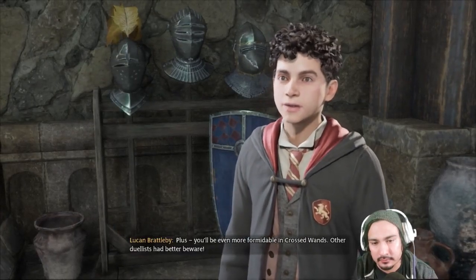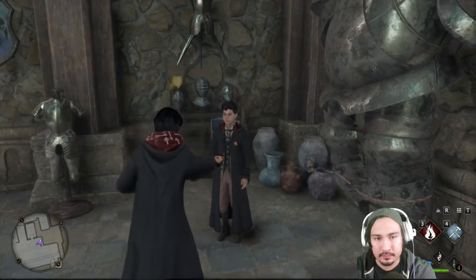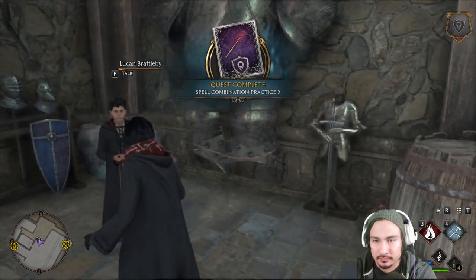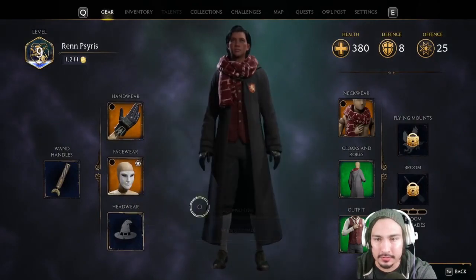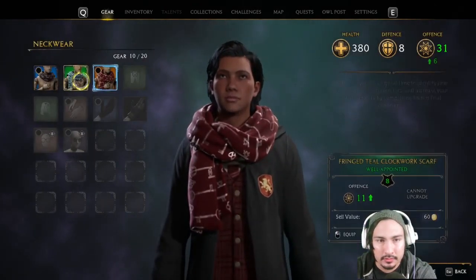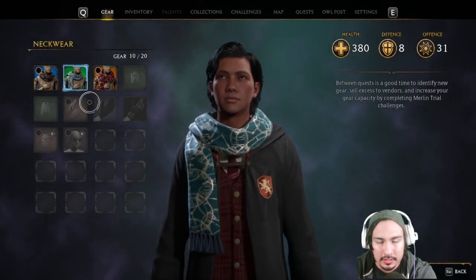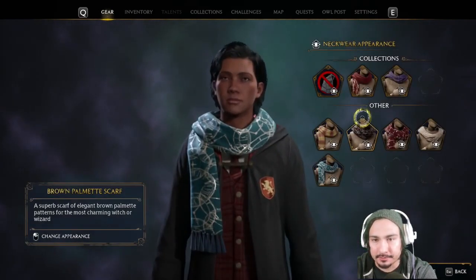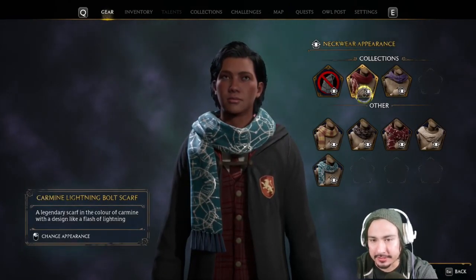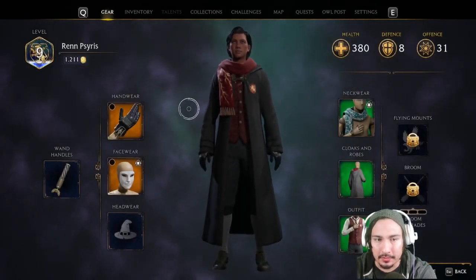'Training dummies will think twice before challenging you again. You'll be even more formidable — other duelists had better beware.' Something I do wish we had was a better storage system. A storage system would be a way better item management solution so we can keep any major gear.